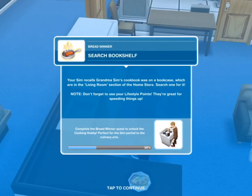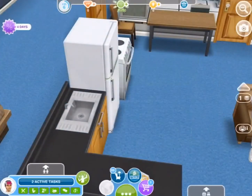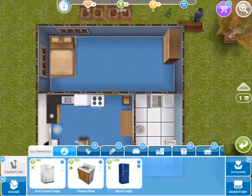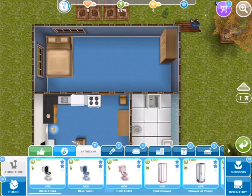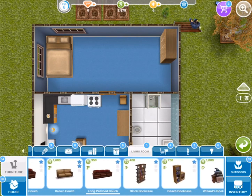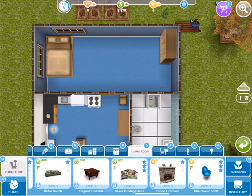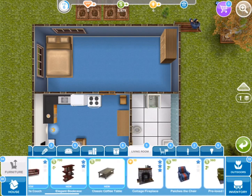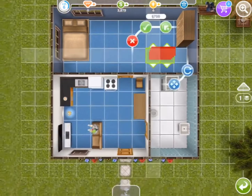Search bookshelf — your sim recalls grandma sim's cookbook was on a bookcase, which are in the living room section of the home store. Search for one. Don't forget to use your lifestyle points — they're great for speeding things up. Go to the living room section and get the two-star bookshelf; I feel like the two-star one will be better for speeding things up.